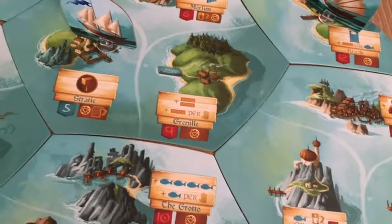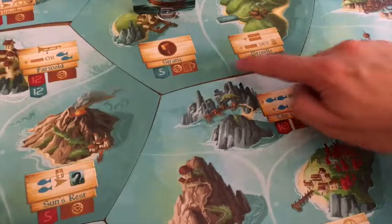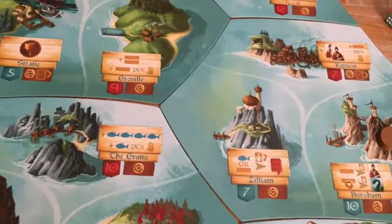As you set out to explore the world of Islebound, you'll notice that each island is different and gives you options as to what you can do. To visit an island, players must first pay a tax to enter. Players then can perform that island's task.